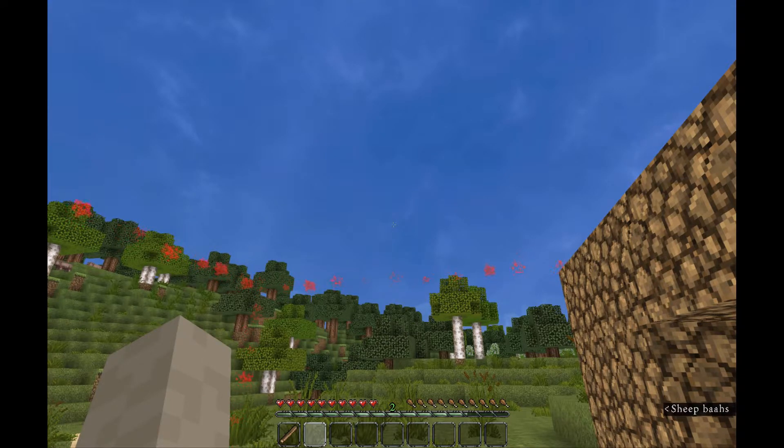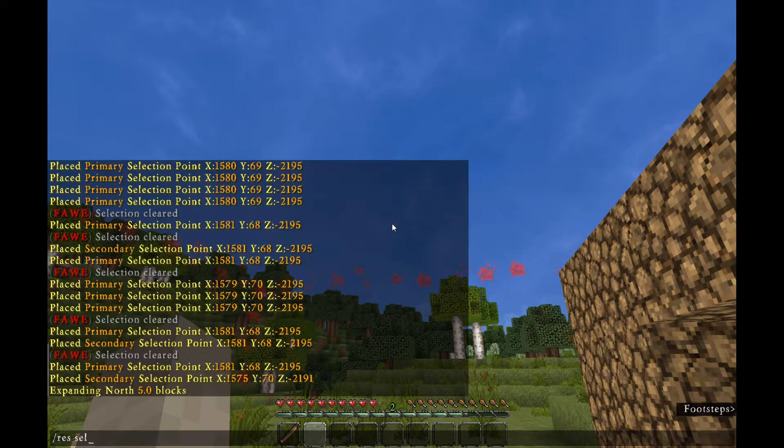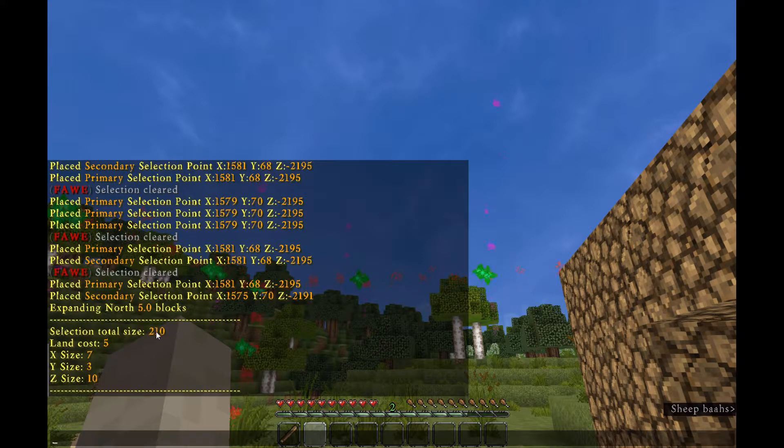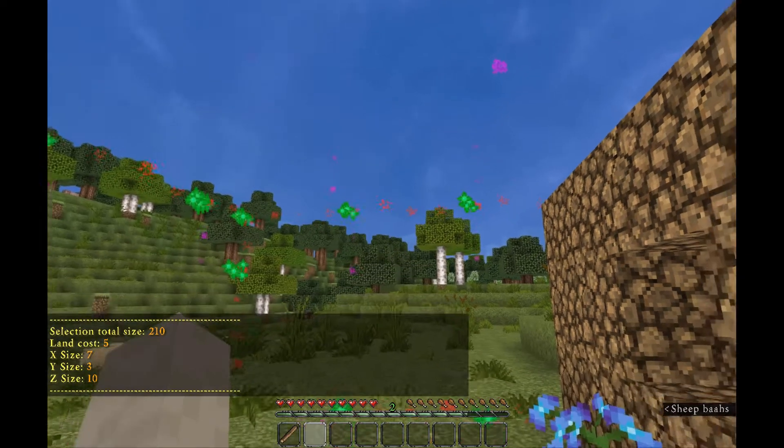If you're curious about how much your selection is going to cost, type /res select cost and it will print the land cost right there in chat — so this little area we currently have selected will be five dollars.